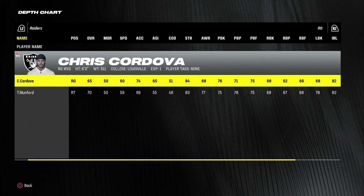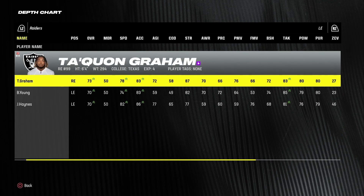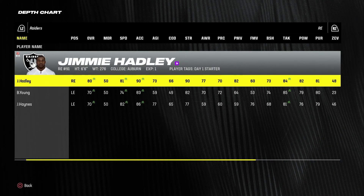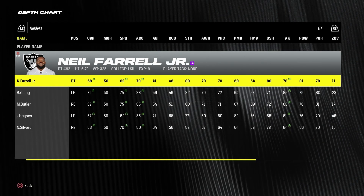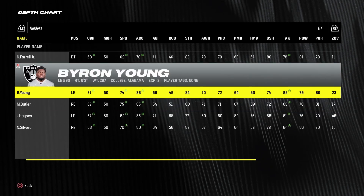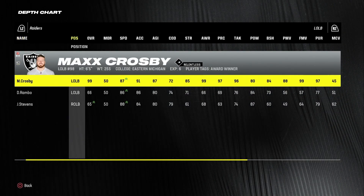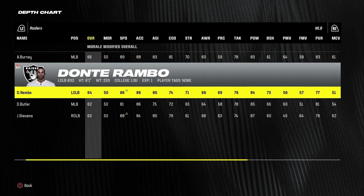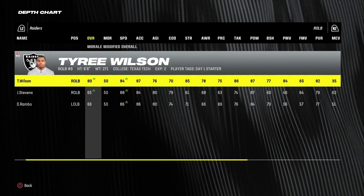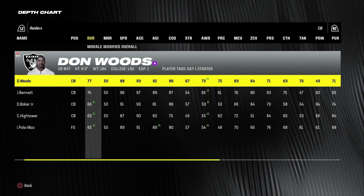Chris Cordova is the right guard, Mac McNeil who was a rookie last year is the right tackle. Taquan Graham is the left end, Jimmy Hadley the right. Neil Farrell Jr. is the D-tackle — he's the only D-tackle on the roster apparently. Max Crosby is up to a 99 overall. Middle linebacker is Amari Burney, Dante Rambo — great name — and Tyree Wilson is the right outside linebacker, up to an 80 overall. Our defense is not good other than Max Crosby.